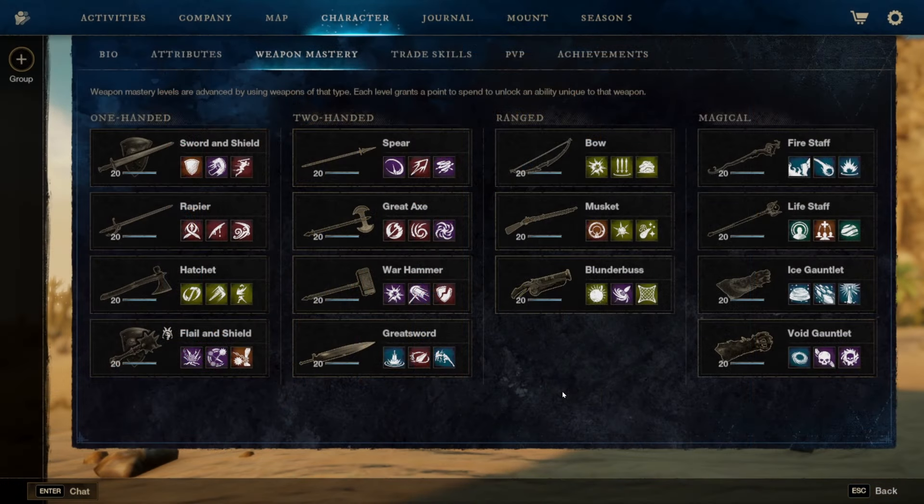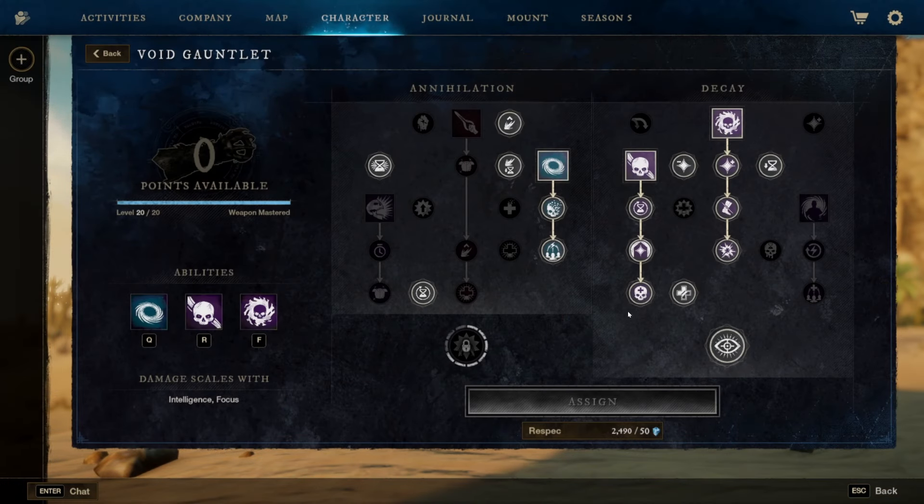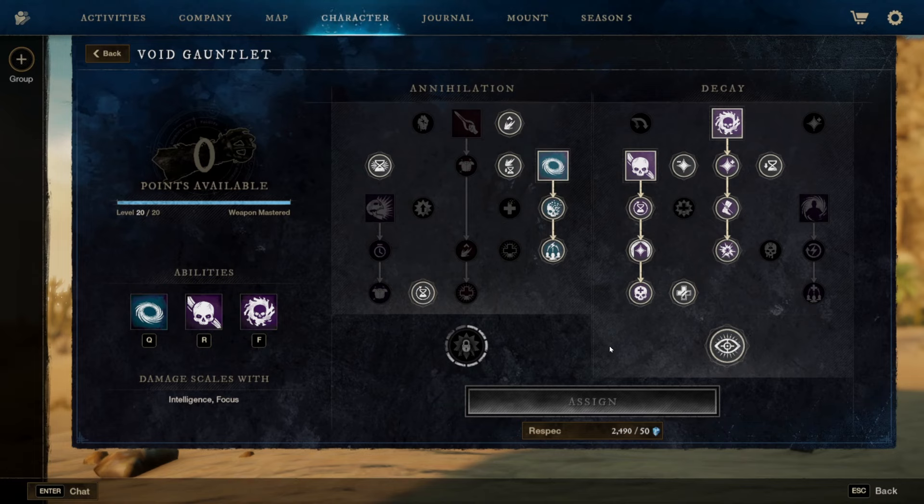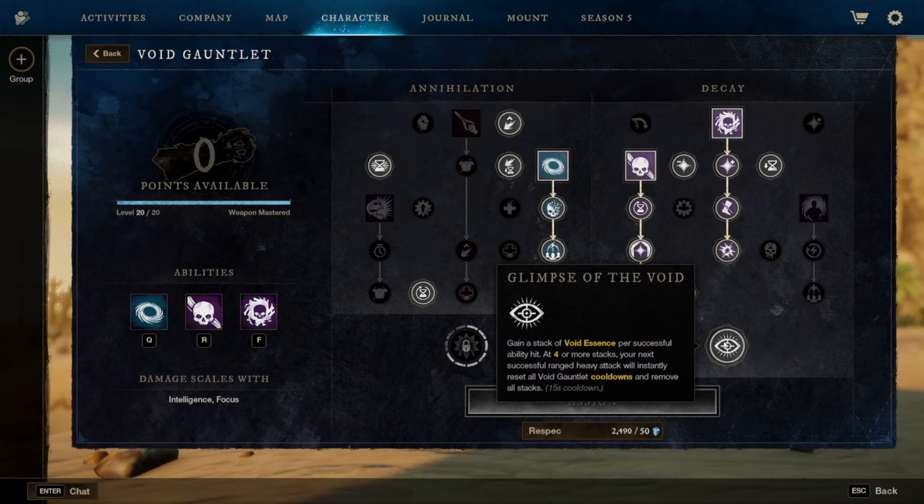Looking at the mastery — we'll briefly go over the void gauntlet. With this build I do work towards glimpse of the void, which is absolutely fantastic. If you land a heavy attack with four stacks of void essence you are going to get all your cooldowns back. So you can burn through your cooldowns, land a heavy, and get them all back — it's really really nice.